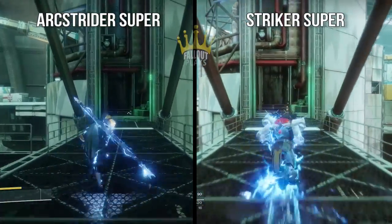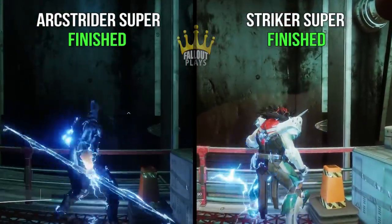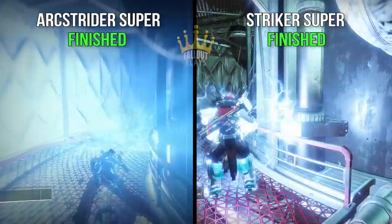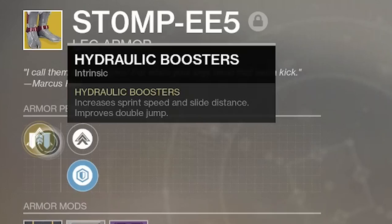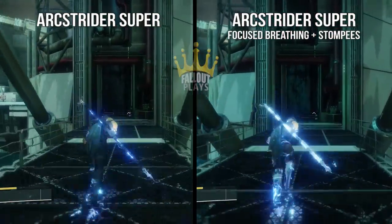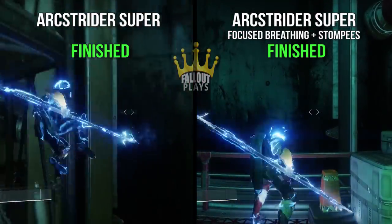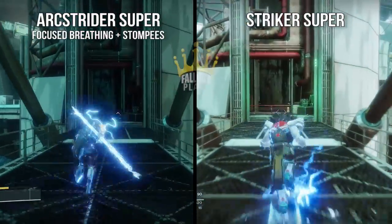The Striker Titan moves noticeably faster when using their Super than the Arcstrider. Now some of you might be thinking, but there are ways to make your Hunter faster, right? Right. Two things immediately come to mind: the Focused Breathing perk on the Way of the Wind skill path and the exotic boots, the Stompies. Love that name, by the way. So when you have both Focused Breathing on and the Stompies activated, yeah, the speed of your Super picks up, demonstrated here. However, even with those Hunter speed improvements, the Striker Titan is still able to outrun the Arcstrider.